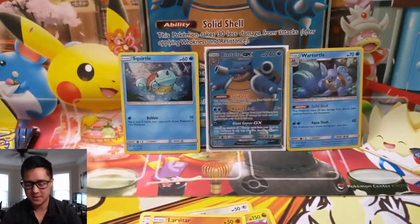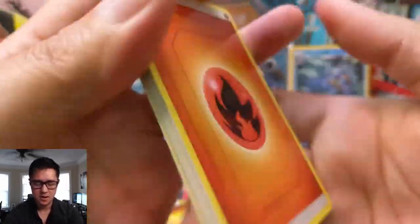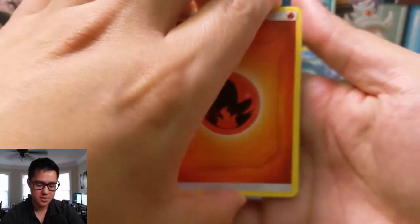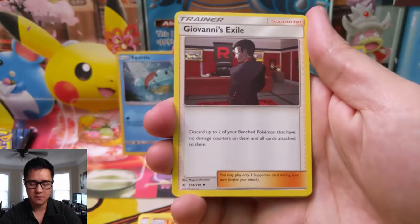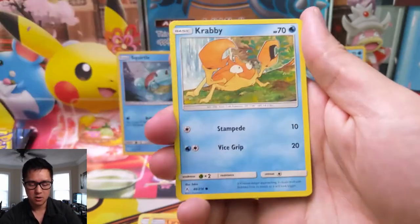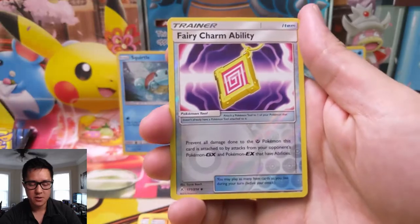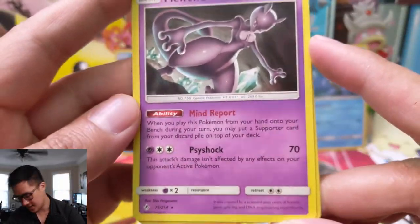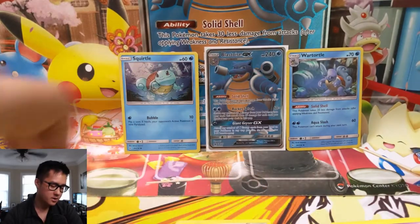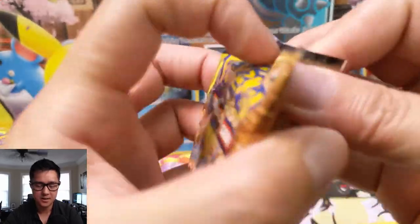On to Unbroken Bonds — this is definitely the one where we want to get the big hits. I feel like that pack opened a little funny, not that I'm concerned about anything being tampered with. We have a Fire Energy to start, then Electromagnetic Radar, a Cleffa, Giovanni's Exile, a Lickitung, Crabby, Tangela, Oddish, a Wooper, Fairy Charm, and then Mew2. I'm surprised this guy isn't more used in today's meta — the Mind Report ability feels pretty good, kind of like a Tapu Lele and Rescue Stretcher hybrid.